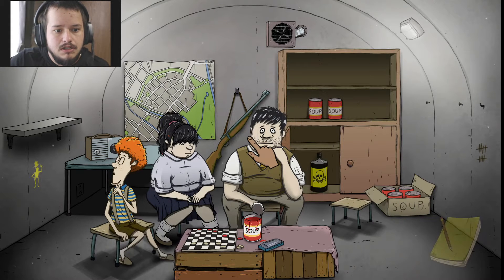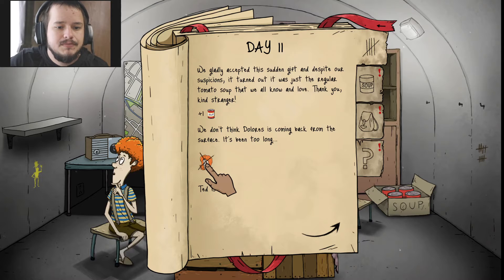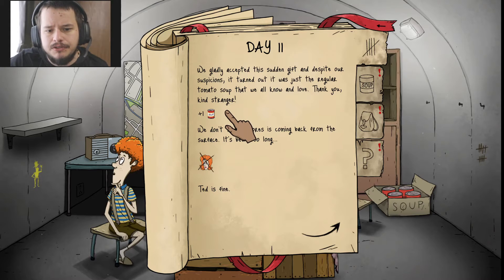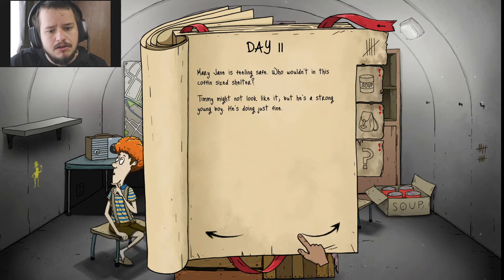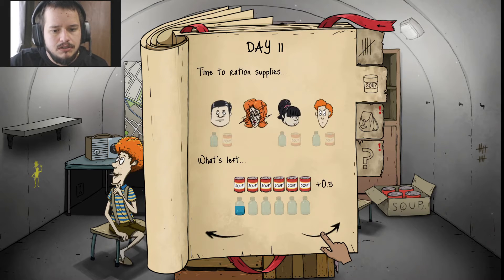Somebody's knocking. Hello? Nobody's home. We gladly accepted this mysterious gift despite our suspicions. It turned out it was just that good old tomato soup we know and love. Thank you, kind stranger. We don't think Dolores is coming back from the surface — it's been too long. Ted is fine. Mary Jane is feeling safe — who wouldn't, in this coffin-sized shelter? Timmy might not look like it, but he is strong for a young boy. He is doing just fine.